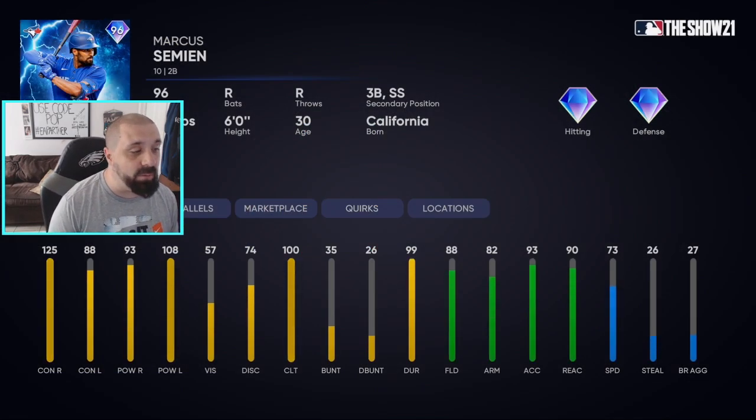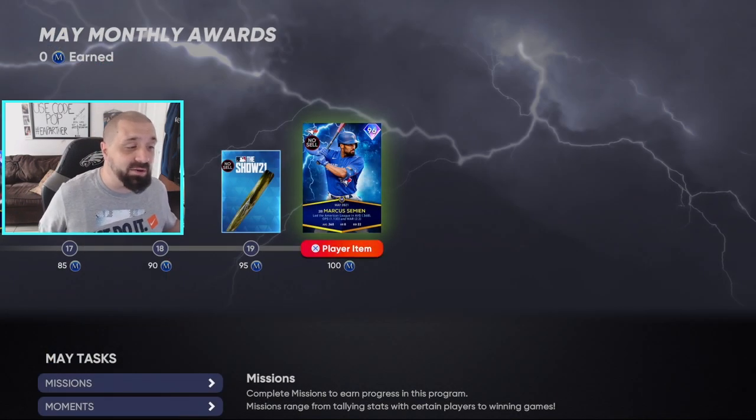Here is the 96 overall Marcus Simien: contact against righties 125, against lefties 88, power against righties 93, power against lefties 108, clutch 100, discipline 74, vision 57 — which is very low — and durability 99. He's got diamond hitting and diamond defense. With the parallel system you can add up to plus five on all attributes, so you can get speed to 78, power versus righties to 98, and contact against lefties to 93.